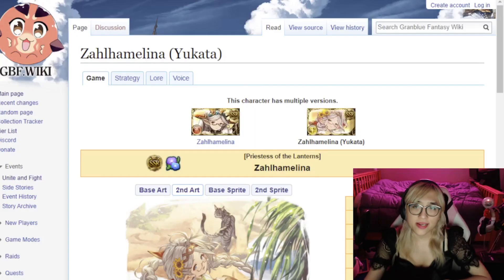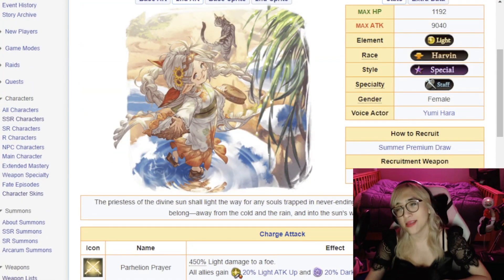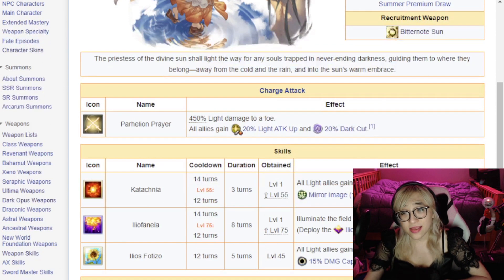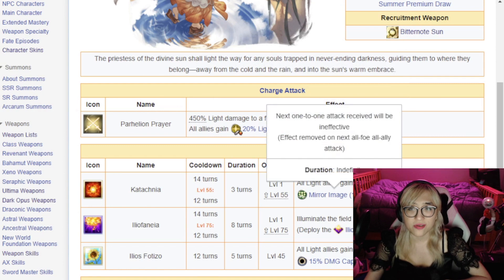Okay, Zaoha Malina — she is light, Harvin, special, staff, and female. She is largely a support character; you use her to enhance your other characters. Her charge attack, her Ogi, is Parley and Prayer: 450% light damage to a foe, all allies gain 20% light attack and 20% dark damage cut. It's a totally functional charge attack, but nothing particularly special.